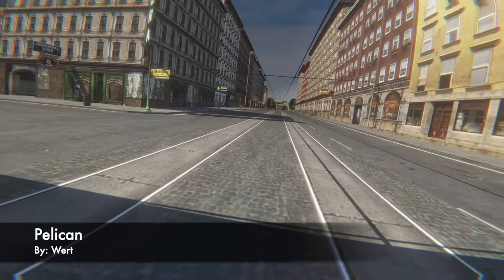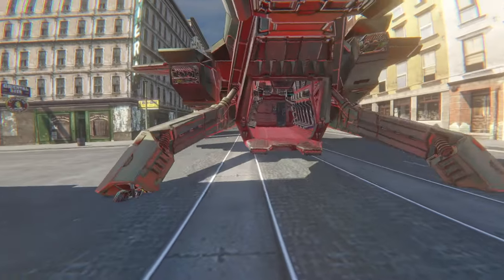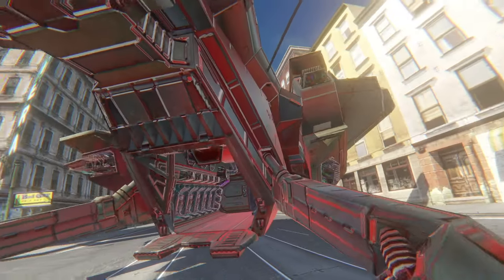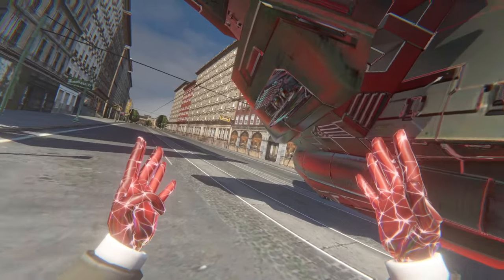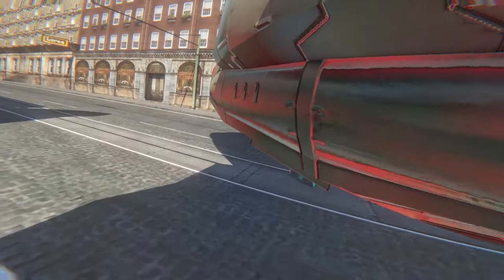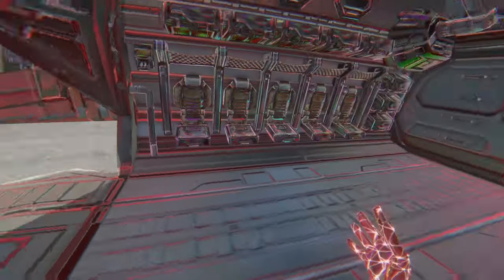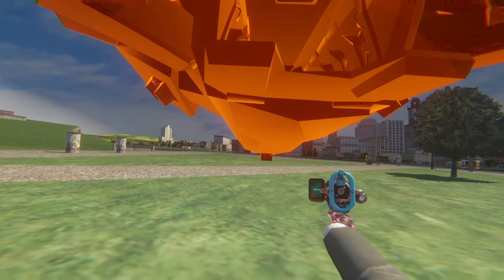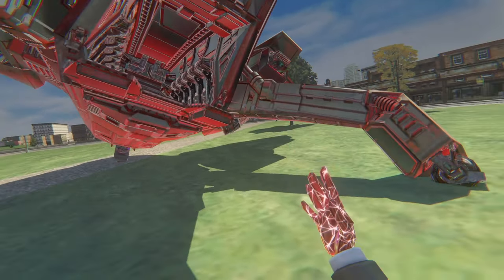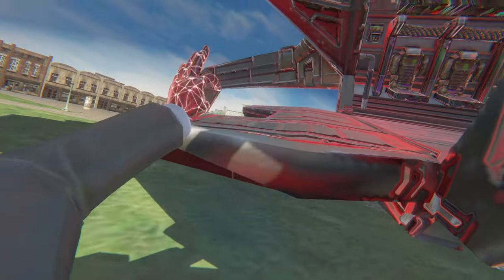Up next is the Pelican by Wirt. This thing really is pretty big, so you need to find somewhere nice and safe. It has its own landing gear, its engine, and a beautiful cockpit that we're going to go in right now. Jump up the back of it - these are all seats as well, so you can just sit back here with your friends. It tends to fall on its side and becomes more and more difficult to get in, but that's okay.